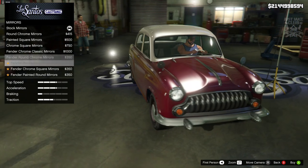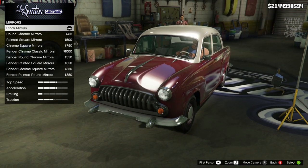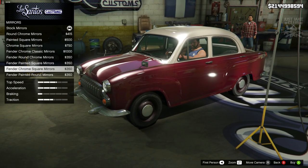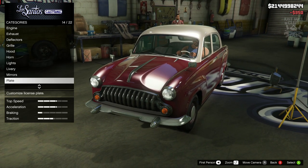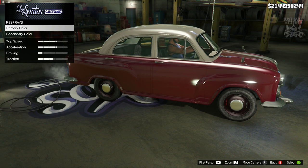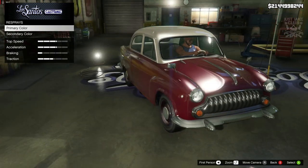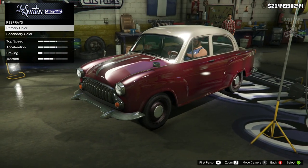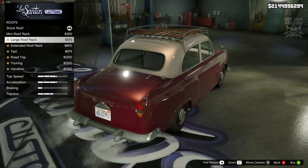For mirrors we've got a few options — more options than most, which is alright. The chrome fender ones actually look a bit better than the ones on the wing, so I'm going to go with the chrome square fender mirrors. Skipping the plate. For the respray, I actually really think the color scheme it spawned in with looks really good — it suits the car — so I don't think I'm going to gain anything from changing it.